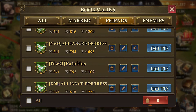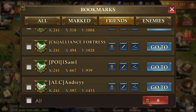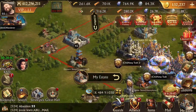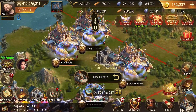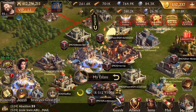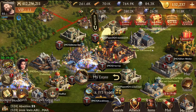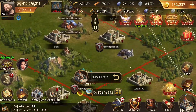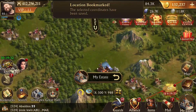Sometimes hunting is not fun and doesn't turn up anything. You may end up looking for hours and not finding much - that happened to me last night, I was out hunting for like an hour and a half, couldn't find anything. The longer you're out there the more chances that someone else finds you. I see this guy at C31 with 173 million power - he might have some troops so I might want to go there. Let's re-bookmark this so it's at the top of the list.